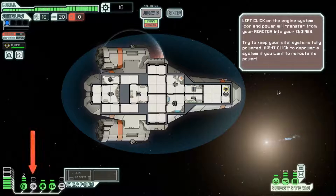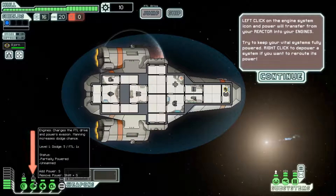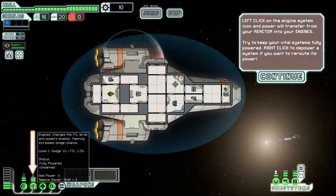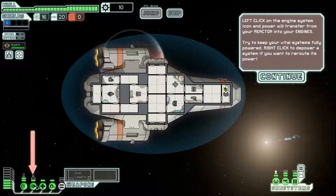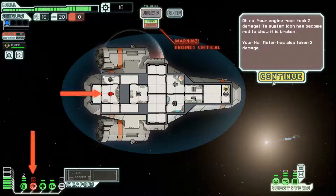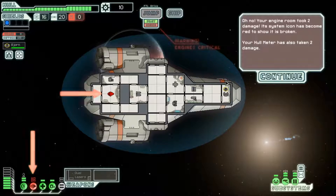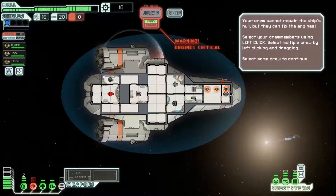You should get going, but it looks like your engines are currently powered down. Green system boxes are powered; white boxes are unpowered. Left click on the engine system icon and power will transfer from your reactor to the engines. Try to keep your vital systems fully powered. Right click to depower the system if you want to reroute. Your engine took two damage — its system icon has become red to show it's broken.